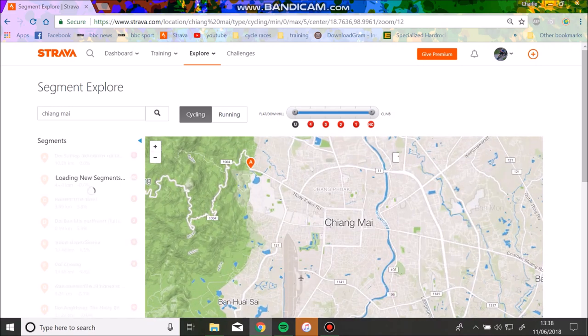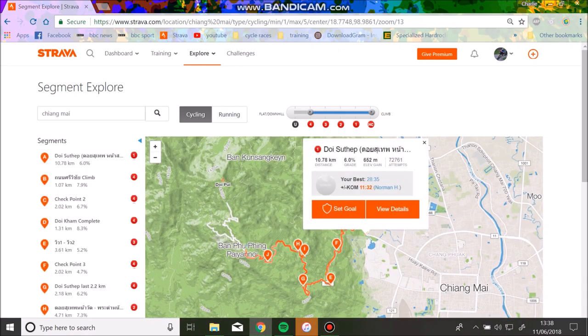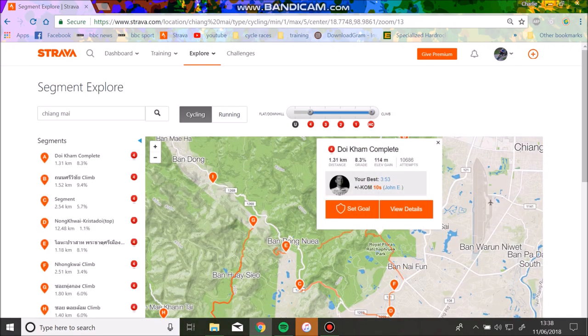The first thing I do — I like to climb, so I do at least a 4-minute cap minimum. There are some segments shorter than that which are still a climb, but generally I use that as my filter. So this is the main one, Doisotep. You can see like 72,000 attempts — it's going to be tough to get that one.